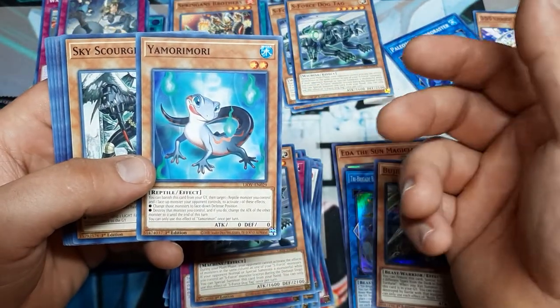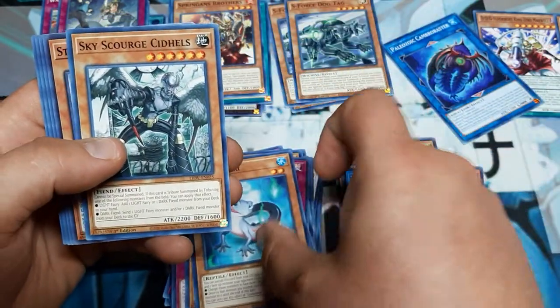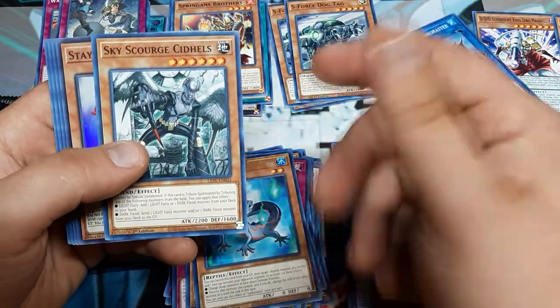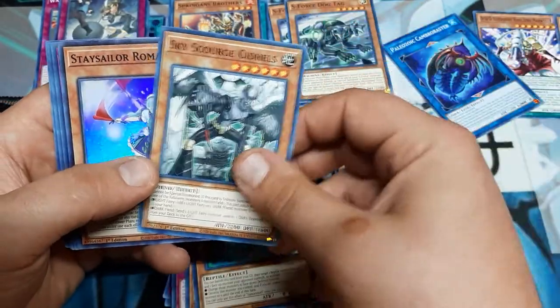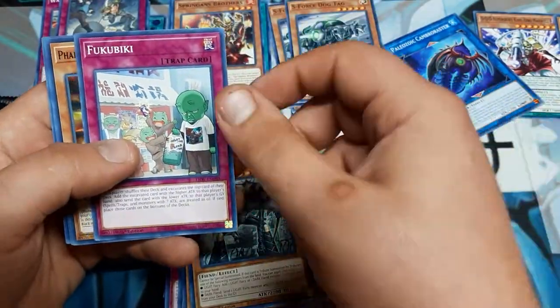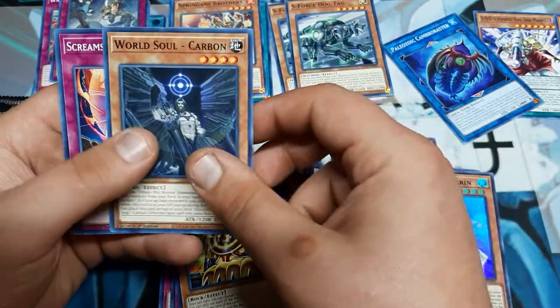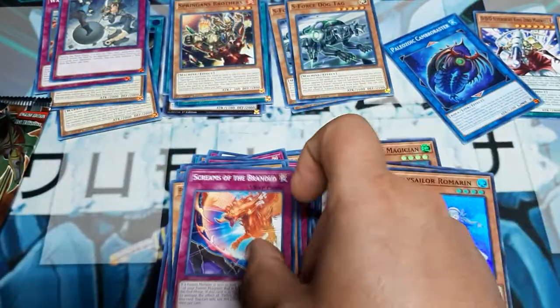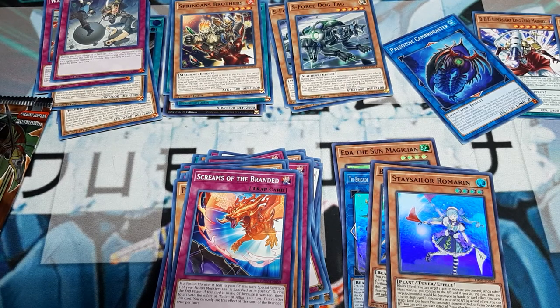Alright, we got the Geico Gecko - Yamori Mori. Sky Scourge Sidels, really cool. I did want to build one of these decks a long time ago, maybe I'll actually do it now. Stay Sailor Romarin, Fukubiki, Pharaonic Guardian Sphinx, World Soul Carbon, Screams of the Branded. Is it funny the way I'm trying to pronounce this? I guarantee I'm close on some of these.